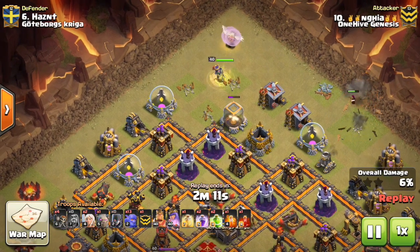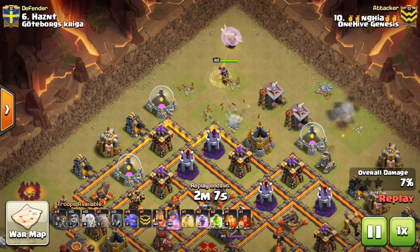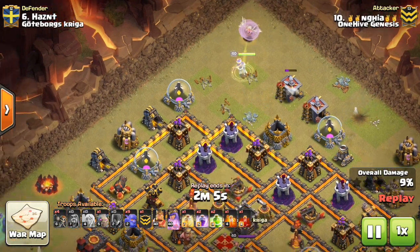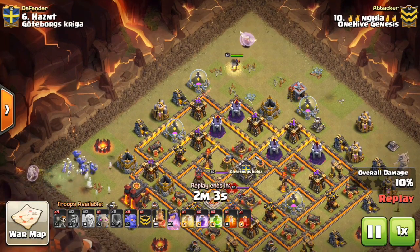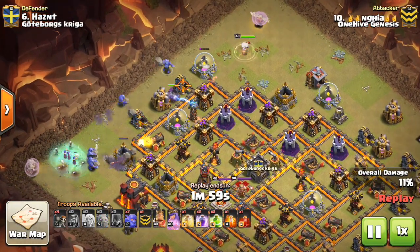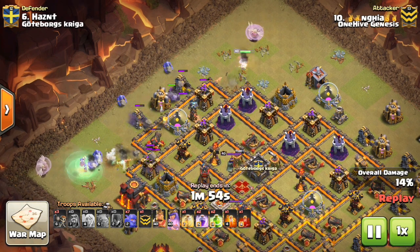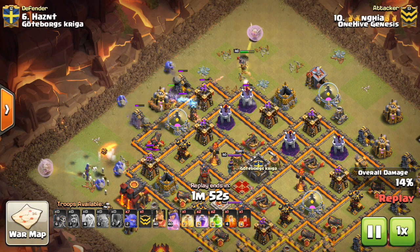I call it the Witch Bowler — the Weebo — you can call it what you want. Devon here is giving us a good example of it, and this is a solid max Town Hall 10 base, nothing to laugh at, very good base. The thing that makes it vulnerable to this type of strategy is the Inferno Towers.